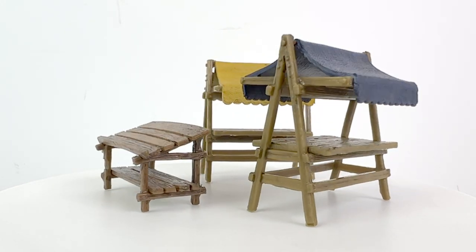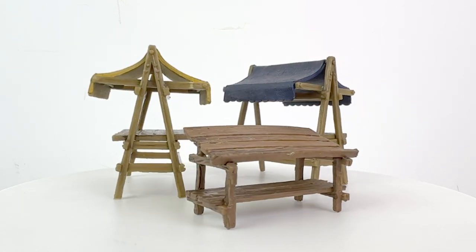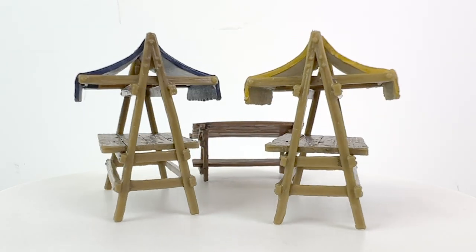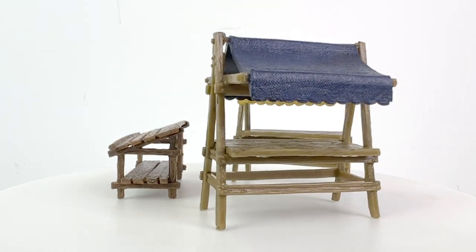Next up we have two covered vendors' tables in blue and yellow and a display table. I believe the covered tables are new to this set, though it is a bit tough to track everything down as there have been a lot of sets at this point. If you recognize them, let me know down below. They are pretty nice. The little display table is from the Marketplace set.